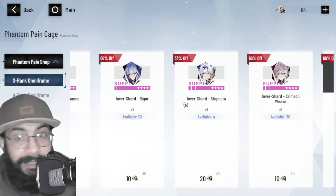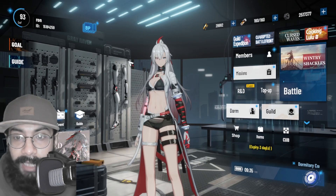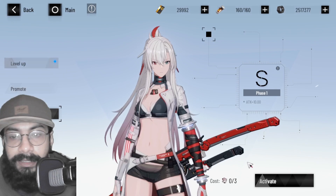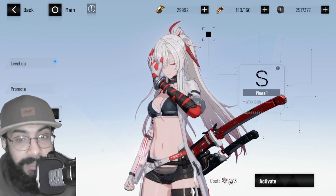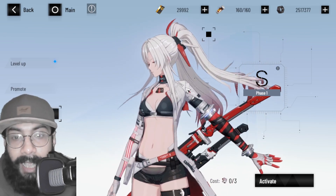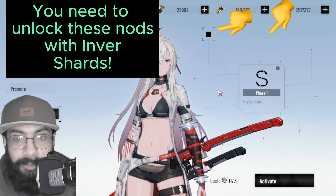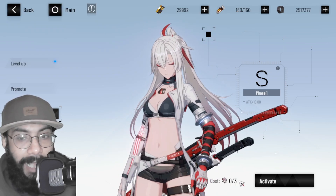You need 30 shards to upgrade a character from S to Double S. Going back to the Train section and the Evolve screen — this is where you use the inverse shards bought from the Phantom Pain Cage shop. Each node gets unlocked by spending a certain number of shards. For example, the first node unlocks if you spend three shards.